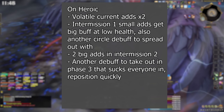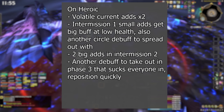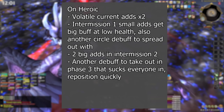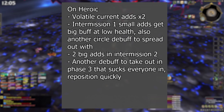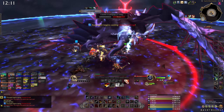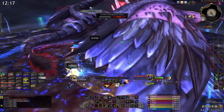On heroic mode: Volatile Current adds have two charges so two adds per player; the small adds in intermission one are more annoying and you have circle debuffs to spread out with; you get two big adds in intermission two so be careful; and there's a suck-in debuff in the very last phase to try and throw you off. And that's everything you need to take down Razageth on normal and heroic — that caps off this set of raid guides. I hope these guides helped you in your raid plundering adventures. Thanks for watching, good luck and have fun, and as always I will see you next time.